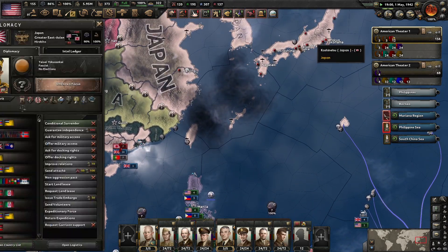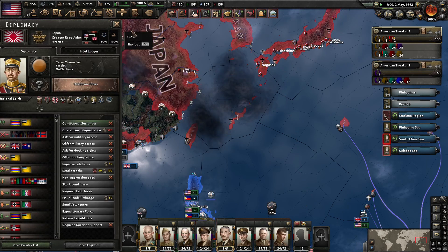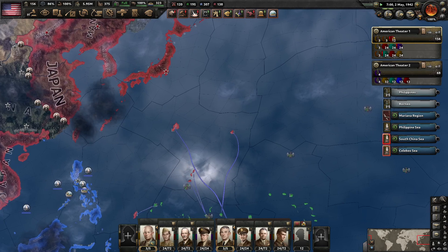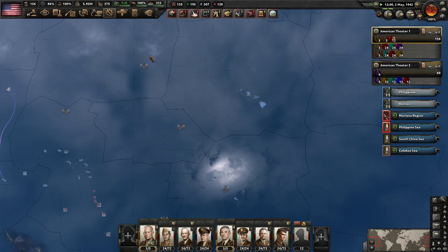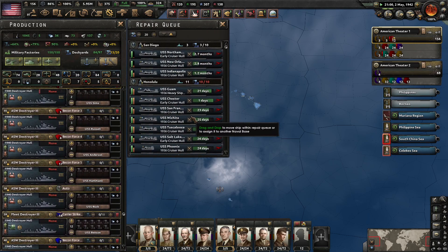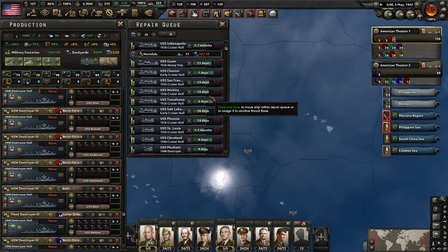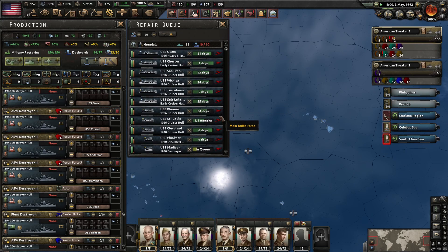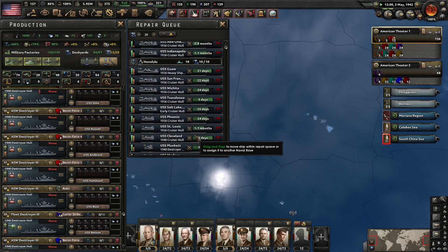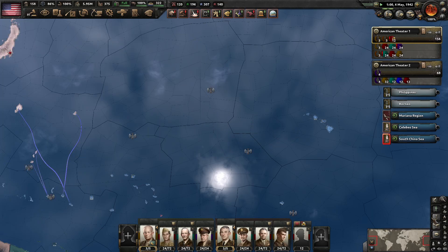There's ten convoys there. Let's take a look at what the intel ledger says. Intel ledger says we're about halfway to where we want to be, and we're about one month to when my new battlecruisers deploy. Naval repair queue. Manchukuo claims Indochina — I don't think that's going to affect much of anything. Still working on a bunch of these. About another month, and these ones will be going faster once others are slowed down.